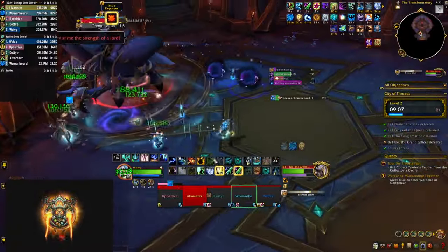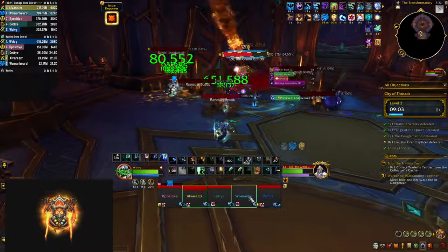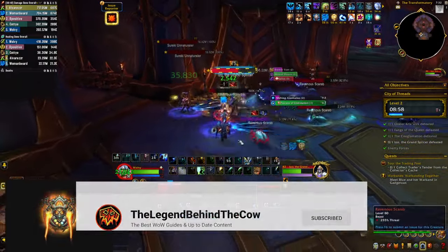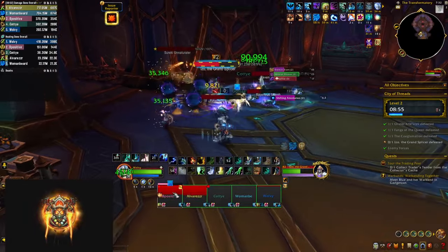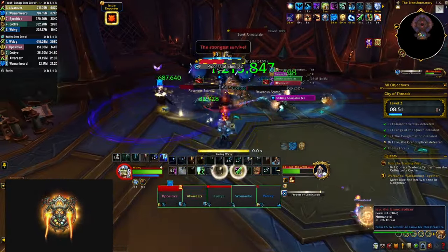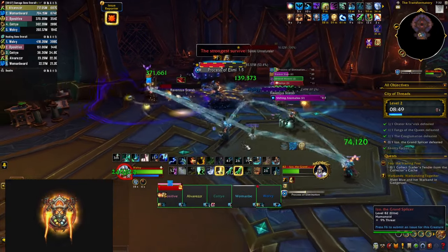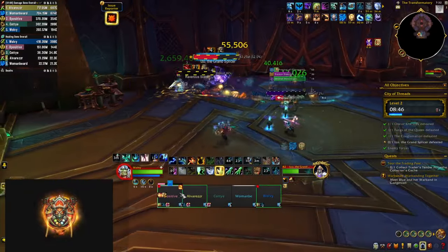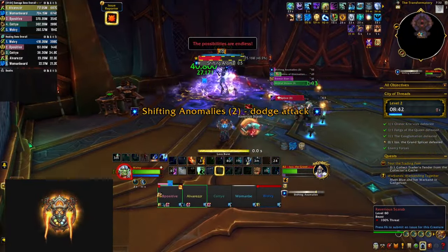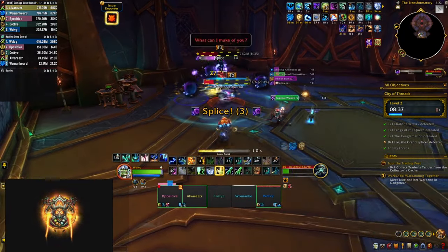Her other mechanic is Tremor Slam — the same big circle dealing damage inside, so move out. It also summons adds that you need to cleave down quickly, because if they melee someone five times they explode and deal AoE damage, so using some CC on them is welcome. At 100 energy she casts Process of Elimination, which slams your tank with all three orbs very hard as well as everyone standing in the circle around them. If you survive, the fight continues with her constantly casting Splice and alternating between Tremor Slam and Umbra Wave.